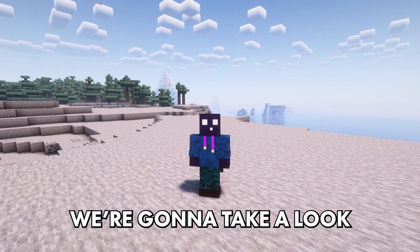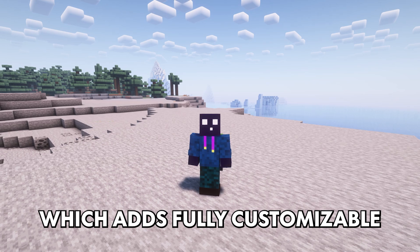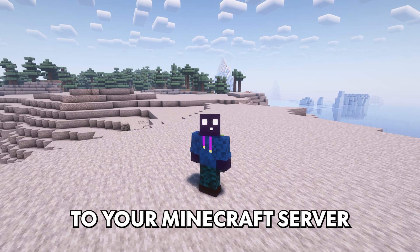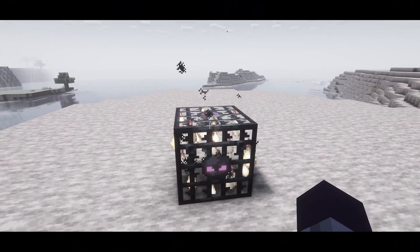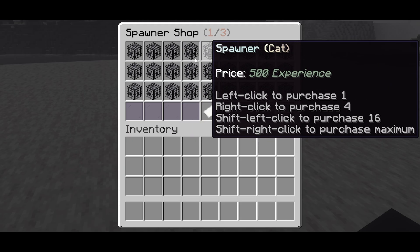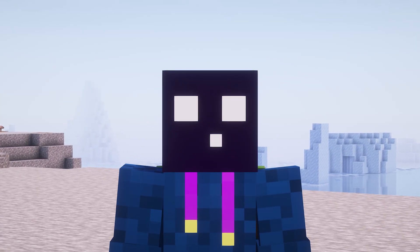In this video we're gonna take a look at Spawner Meta, a Minecraft plugin which adds fully customizable, upgradable and modifiable spawners to your Minecraft server. This is the type of spawner plugin you would find on, for example, Donut SMP or a Lifesteal server. It allows you to purchase spawners and after that upgrade their range, delay, amount and a lot more cool stuff.